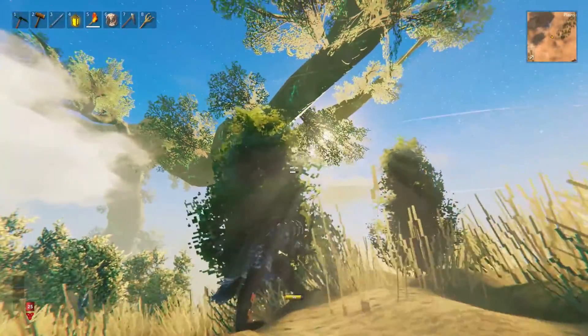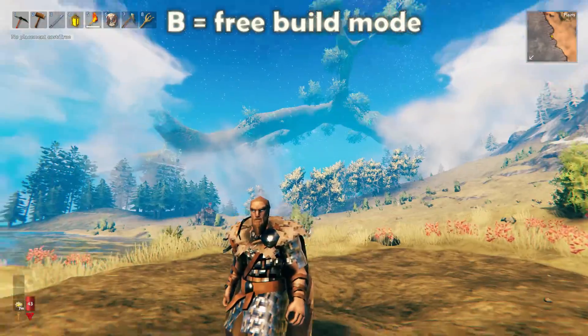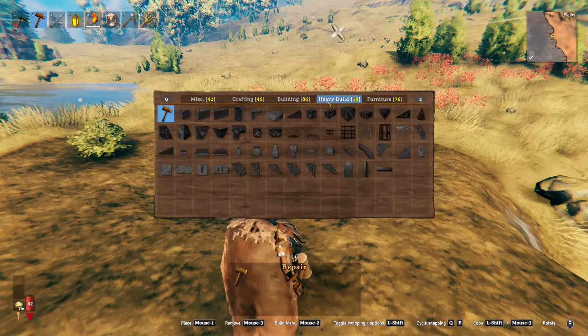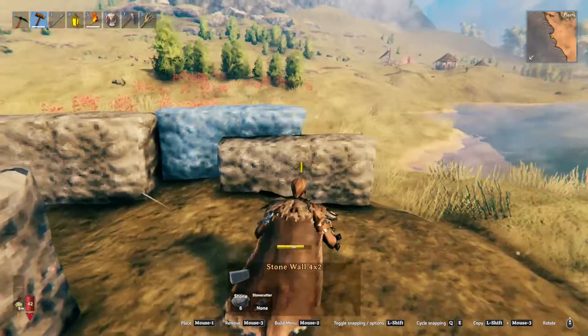Remember, you're not invincible. Yet. Press the B key to turn on creative build mode. In this mode, there is no cost to build, and you don't need a workbench or resources to craft items and buildings.